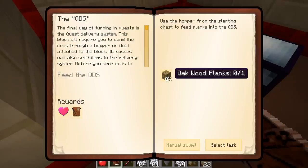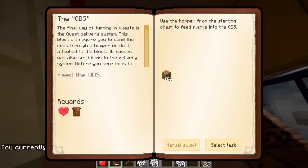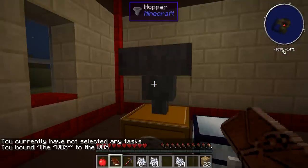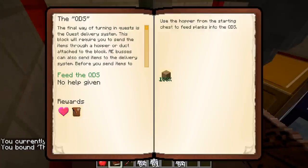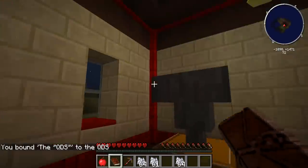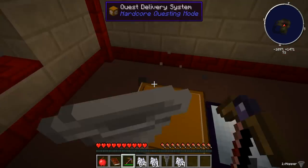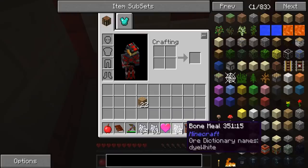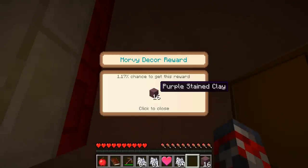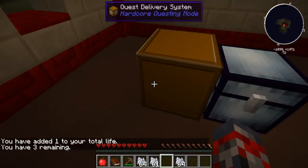This thing right here, we have to put down this — select task, there we go, like this. There we go, we got it. And I think we just have to go and now dig this hopper really quickly. When we dig the hopper, we just have to select manual cement. There we go, and now we get this little reward bag — purple seeing plants, that's weird. And then we get this heart, that's good, we got three hearts. Awesome.